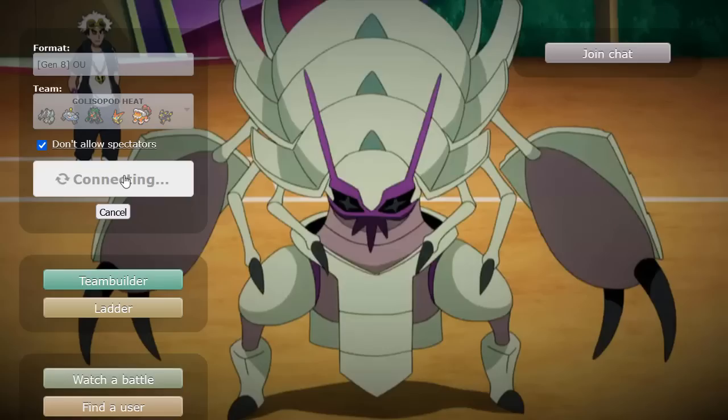Golisopod's spot here was actually pretty nice — got to show how to utilize Emergency Exit, or just getting ourselves knocked out in the process. That was pretty solid. I do like Golisopod a lot, it's a really cool Mon. Just that ability, you know, kind of makes it a little tricky. I wish it got an ability that actually helped it — helped its moves out or its stats.